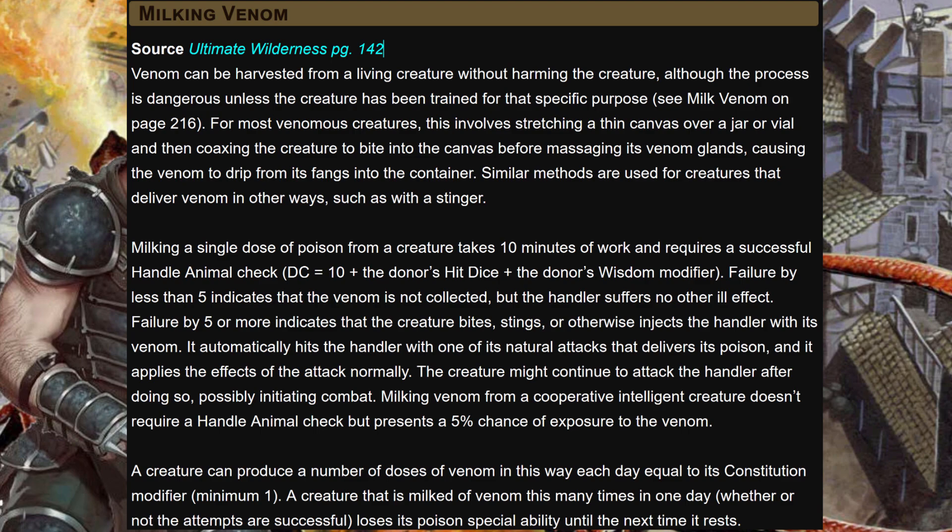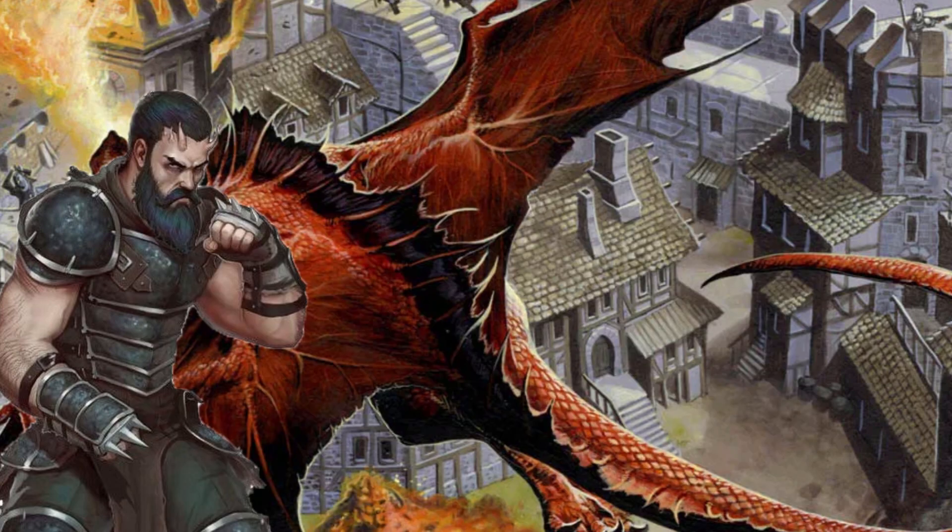There are truly a lot of ways to skin that owlbear — harvesting plants, doing alchemy, or getting rusty traps for tetanus poison. We'll be cracking open Ultimate Wilderness for the ability to milk animals for their venom. A creature can produce a number of doses of venom equal to its CON mod each day, minimum one. You have to make a Handle Animal check to get them to donate some of their venom, and there is a very wide swath of animals to choose from.